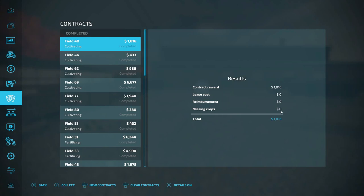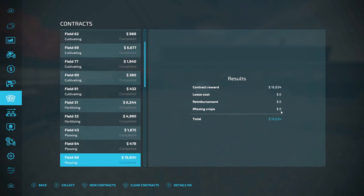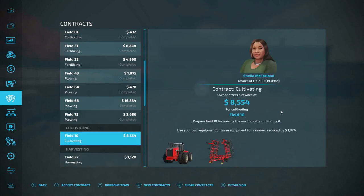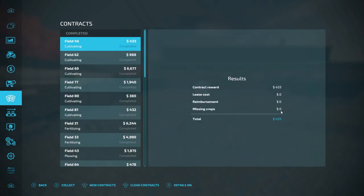Folks, this is the cultivating contracts that I got done, so we need to go in and get fertilizing, fertilizing, another plowing, plowing, plowing, plowing. Let's go through here. Go to bank — you can see I got down to almost nothing to my name and I did have to create a loan for $15,000. Let's get these finalized.